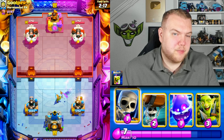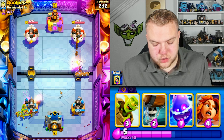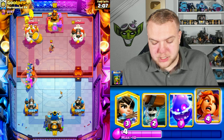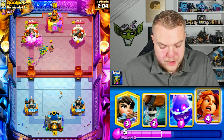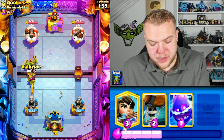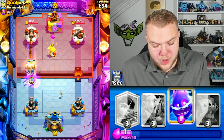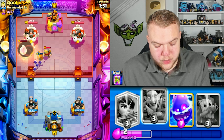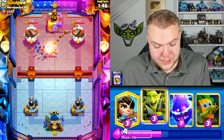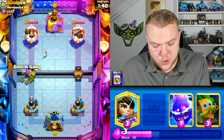He has skeletons — classic log bait probably doesn't run those but he just doesn't have the ice spirit. Going skeletons to bait something, then goblin gang. We bait out a response and go goblin barrel left side — he'll probably use goblin gang. That means afterwards we can get a really good valkyrie on top of the goblin gang and continue pressuring with wall breakers. He doesn't have log in cycle — going skeletons to try the evil skeletons.